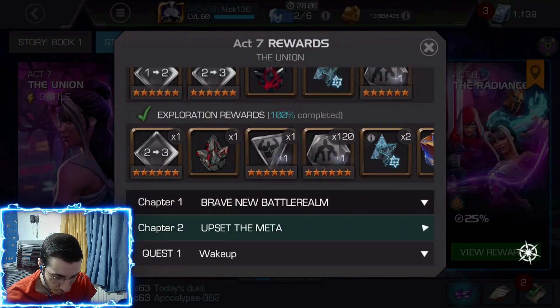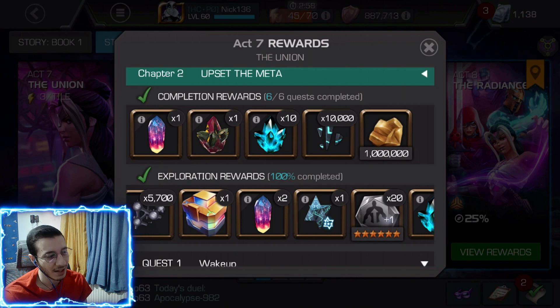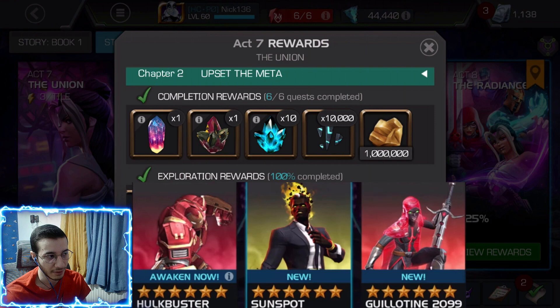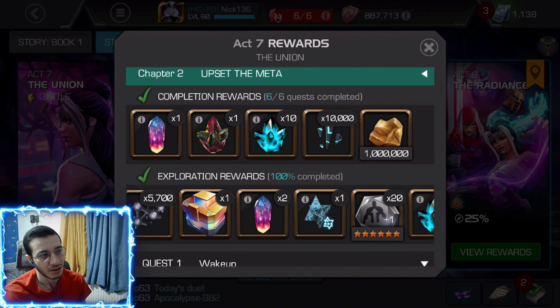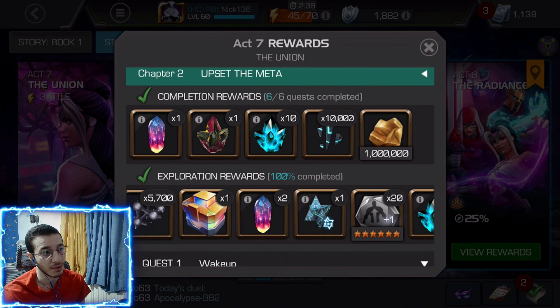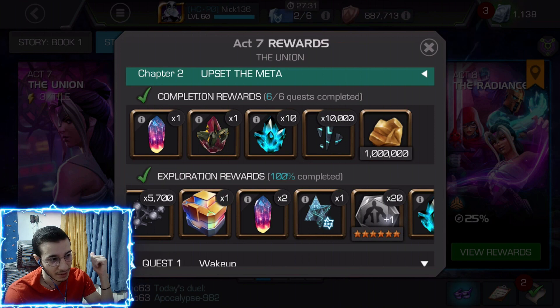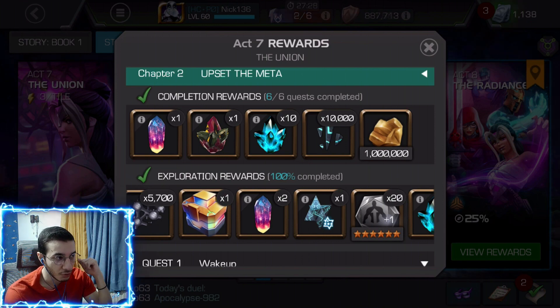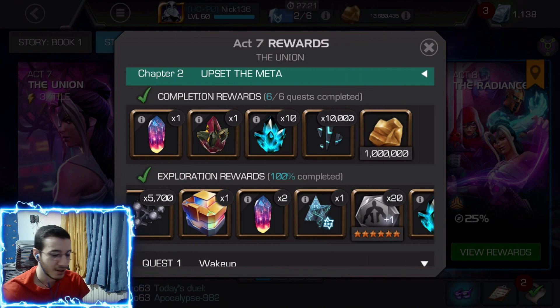Now let's get into the Act 7 rewards. For Act 7.2 we have a six-star nexus crystal, and from that I got Hulkbuster, Sunspot, and Guillotine 2099 — three really solid champions, all arguably god tier. Hulkbuster was a first-time awakening, Sunspot first time, and Guillotine 2099 first time. Guillotine 2099 is great for defense as she's immune to suicides, Sunspot is a beast but not very suicide-friendly, and I chose Hulkbuster for his really good regeneration when awakened.